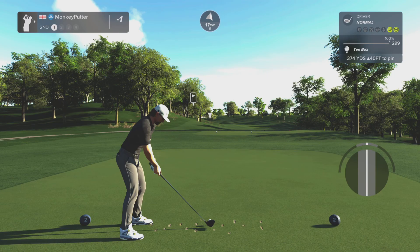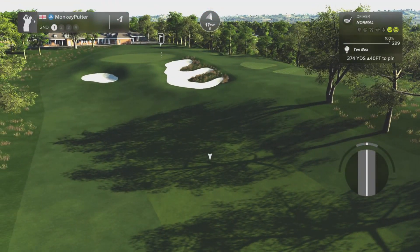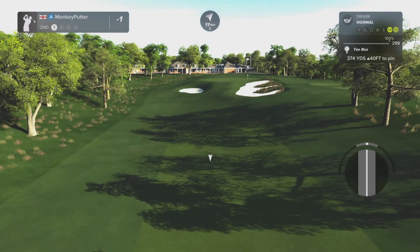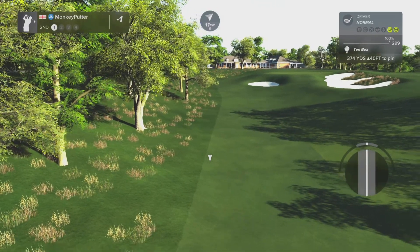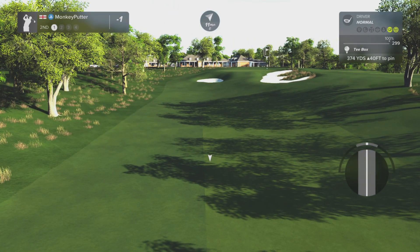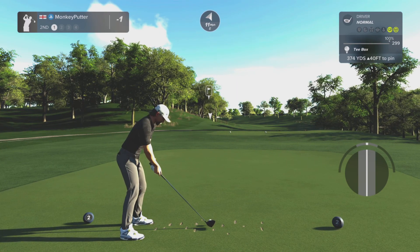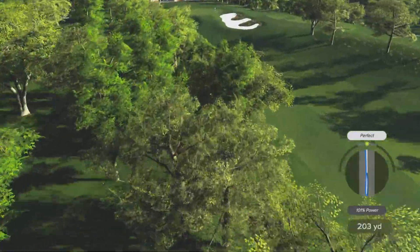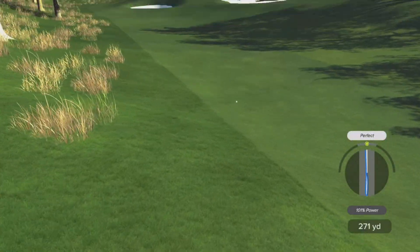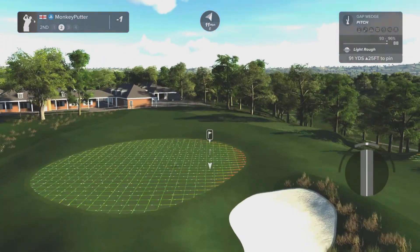Par four second hole, 374 yards, but this one's uphill. Big slopes here on this fairway and it's a narrow fairway as well. I've pulled that one a fraction — that's going to be in the first cut, just a tad off. 91 yards to go uphill.